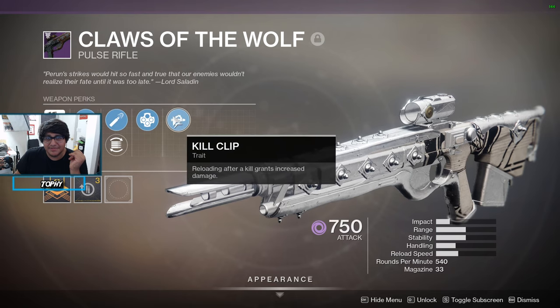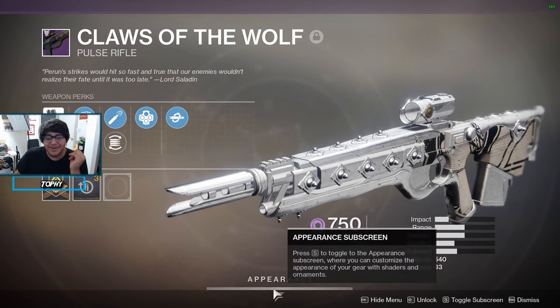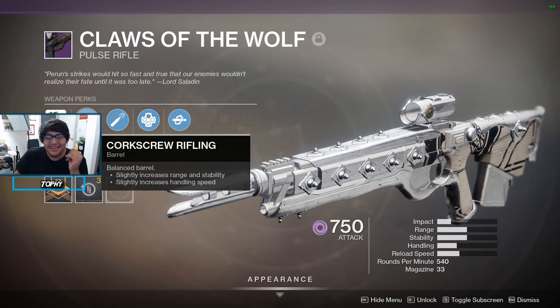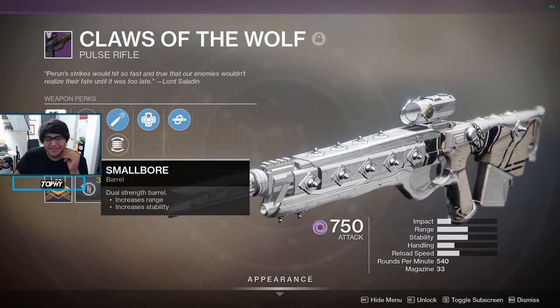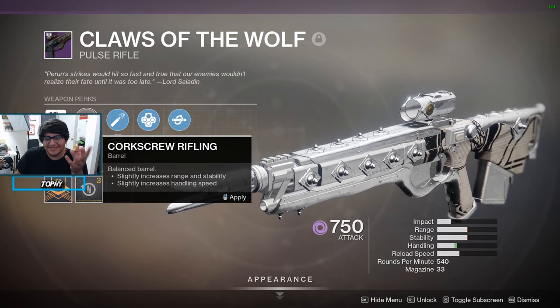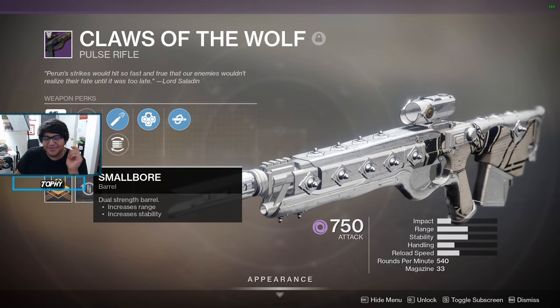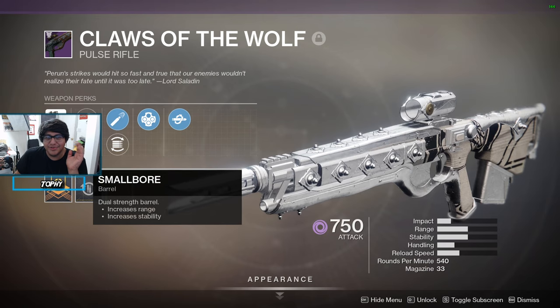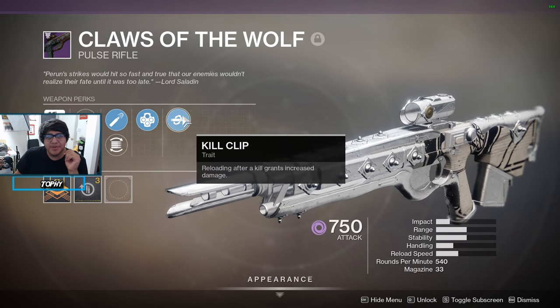Once Kill Clip procs, it's a two-tap, and Outlaw is perfect for the reload. He has Corkscrew Rifling and Small Bore — Small Bore is probably the better choice to be honest. I don't know why Corkscrew Rifling was selected, maybe for that extra two handling, but yeah Small Bore for that range and stability boost.